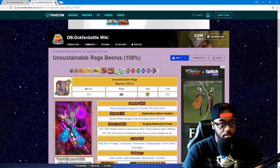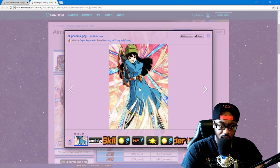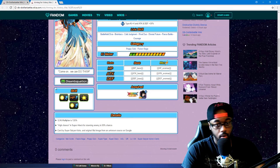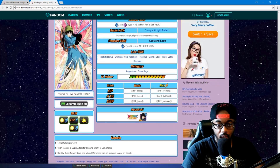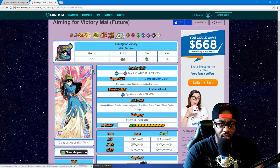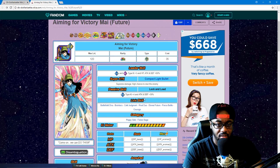Now we have a waifu character here — is this hand drawn? I want to say that's hand drawn, but this is from the agility one we already have in Dokkan Battle. Agility and intelligence type, plus three Ki, HP, attack, and defense 50, supreme damage, high chance to stun the enemy. Agility type plus four Ki, attack and defense 30 — four Ki just for agility types, that's kind of fire.